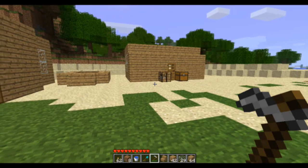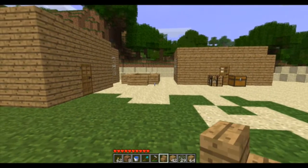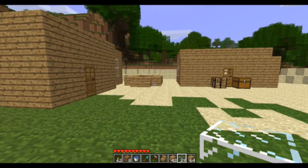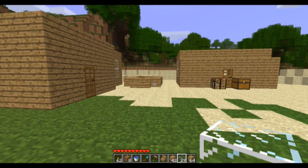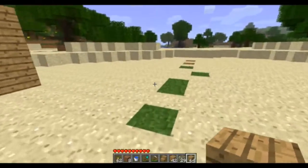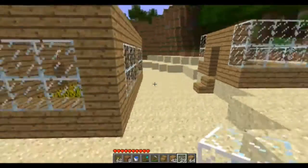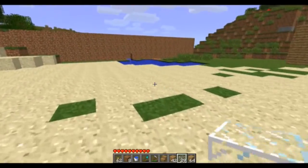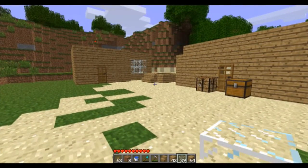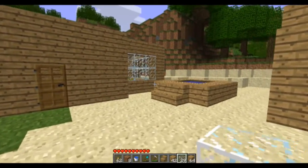Hello everyone and welcome to the sixth installment of my farm tutorial. Today we'll be discussing the all-important greenhouse — how to construct one, how to manage one, and overall how to make it efficient farming. The greenhouse can be built in many different ways; there are plenty of amazing structures you can find on YouTube, like the bio dome and other great designs, but this is the structure I prefer and will be showing you.